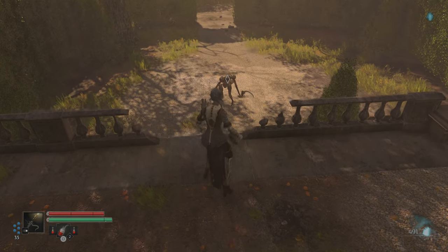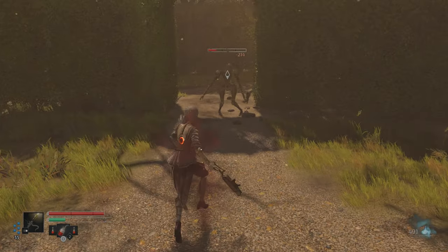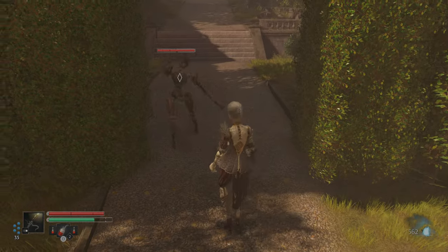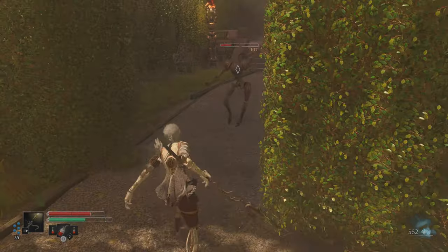There is a guy down here. You can do jump attacks — very effective. The original Dark Souls did not have a dedicated jump button, so it is very nice to actually have that. Now, you can get sneak attacks on these guys if you time it right.